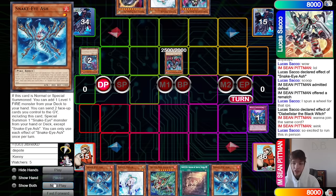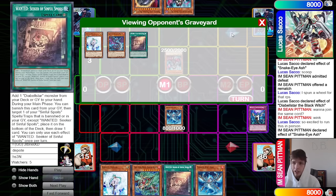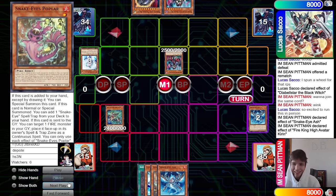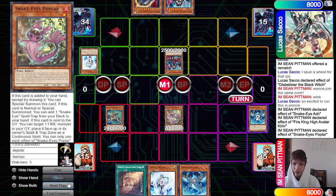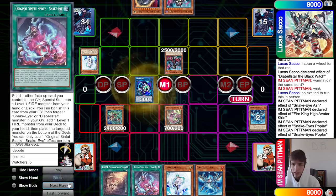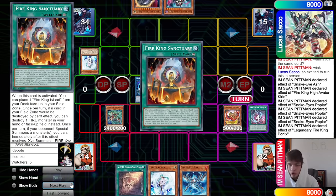Stops that so we don't get one to draw. Draws another Snake Eye Ash — said so excited to run this in person. If they run this in person, they're gonna run this at Raleigh. Low key, I kinda wanna be there and record it live — a live money match. They're gonna Kieran destroy Snake Eye Ash. Searching out Original — Sinful Spoil. Could have searched Divine Temple since we do have Black Witch, but obviously they have a plan. Make Link Karibo, Poplar spell trap zone, Original sends, bring out Ponix, Ponix searches out Sanctuary.